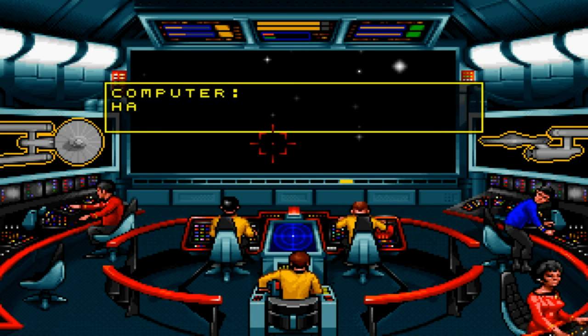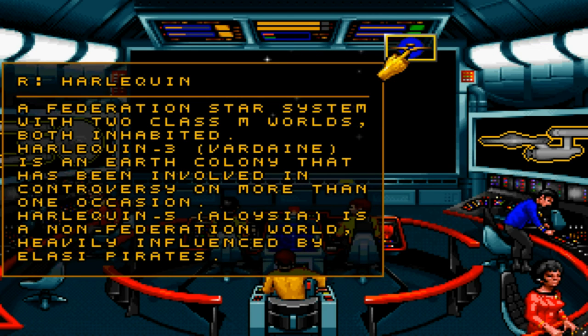Don't fire phasers. Harlequin — what can we do with the computer? Harlequin: a Federation star system with two Class M worlds, both inhabited. Harlequin 3, Vardane, is an Earth colony that has been involved in controversy on more than one occasion. Harlequin 5, Aloysia, is a non-Federation world heavily influenced by Elasi pirates.